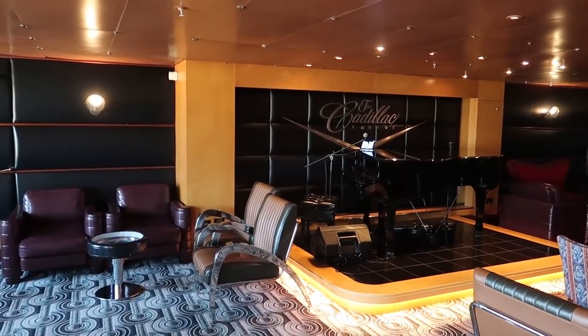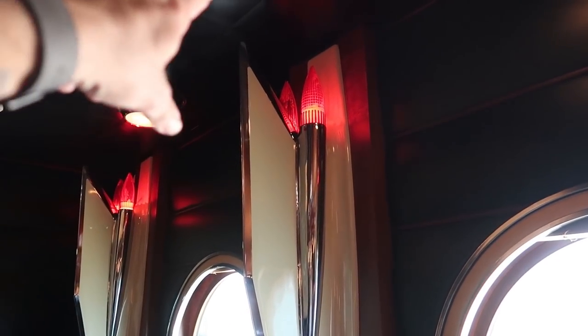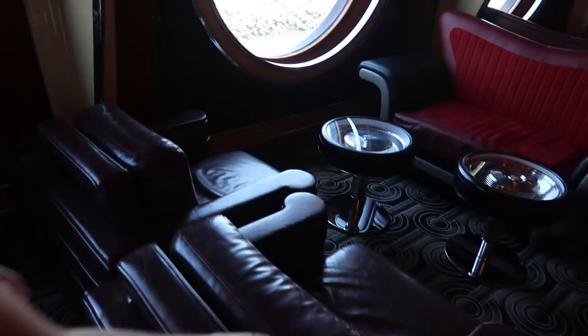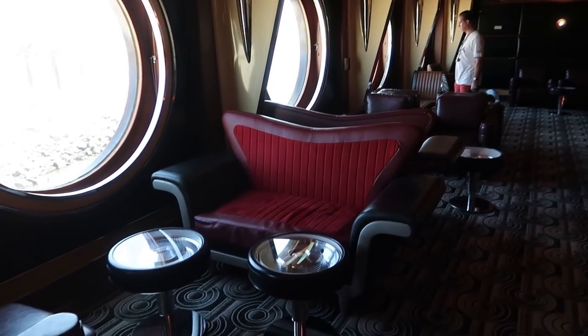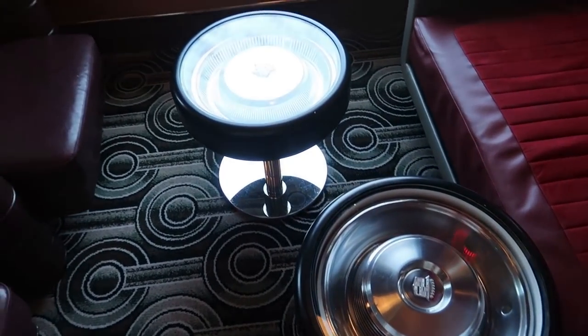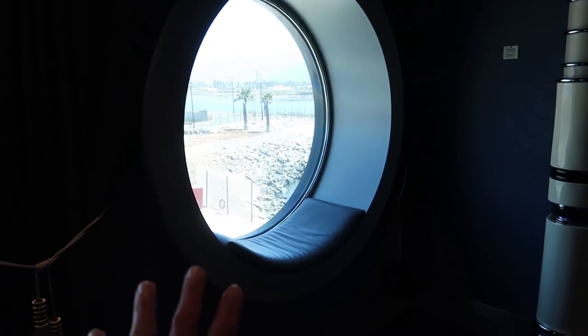There's a piano here because this is a piano bar. The tail fins separate the little seating sections — that's really cool. The chairs look very comfortable, and the hubcaps are from different-year Cadillacs, which is a fun detail.